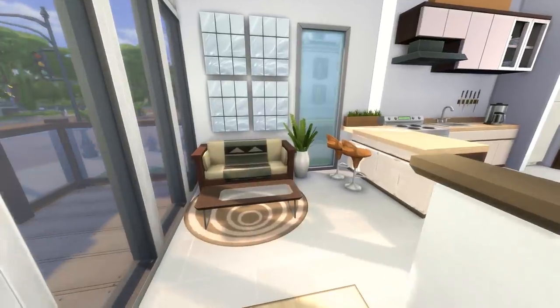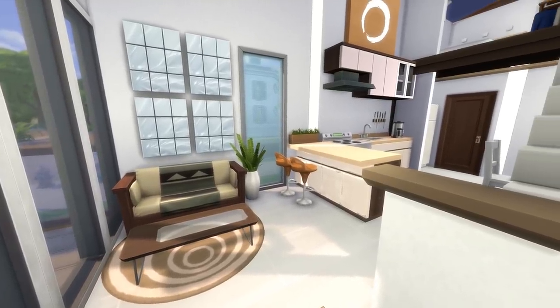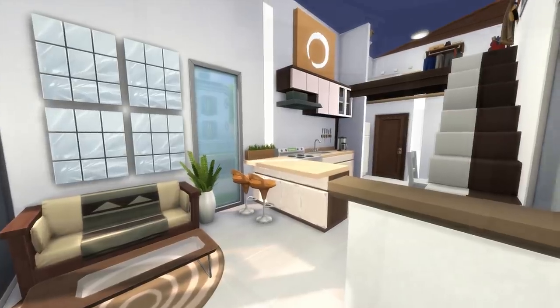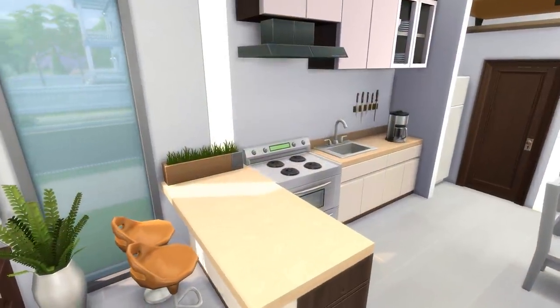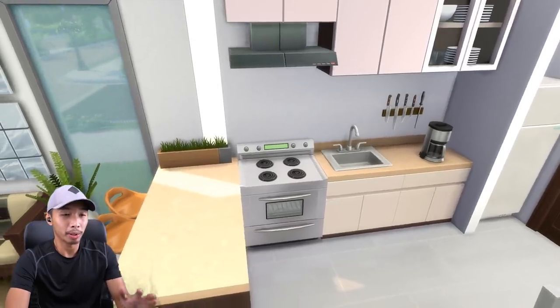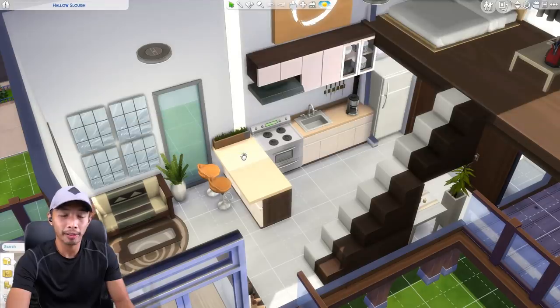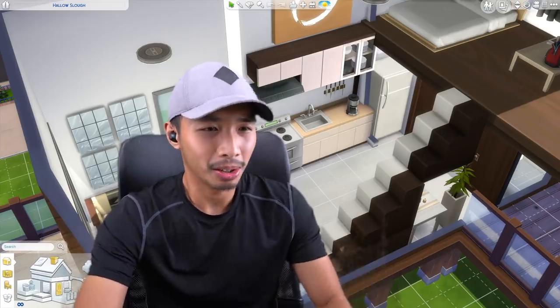Upon entering the house we are immediately greeted by our tiny living space right here. Right beside the living space is the kitchen area. I opted for an L-shaped kitchen. I also included a bar, or what some people call a nook — a breakfast nook where you could eat breakfast, lunch, dinner, any meal. I don't know why they call it a breakfast nook; it's basically a meal nook or something like that.